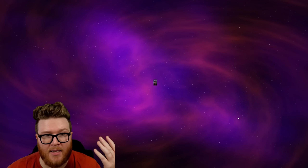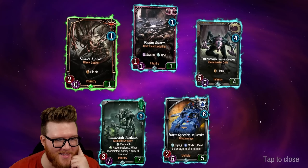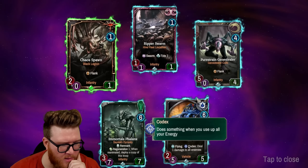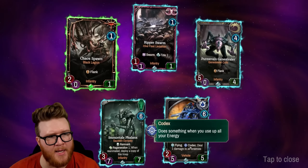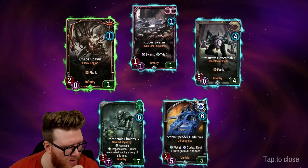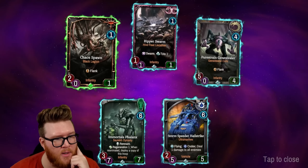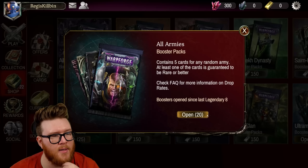I clicked too fast — there was a sick eight-cost card I missed. The Storm Speeder Hailstrike: Flying and Codex — deal one to all. Codex is like when you finish a turn with zero energy, although I think you can maybe trigger it multiple times if there are ways to refresh your energy. Big seven/seven with Remnant and Regen — deploys a copy when reanimated off the Remnant, that seems scary. And a big five/four that can attack right away — makes some good trades.